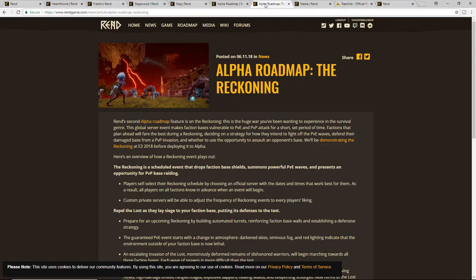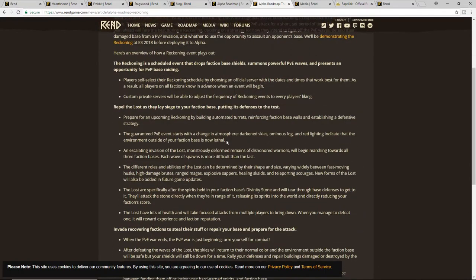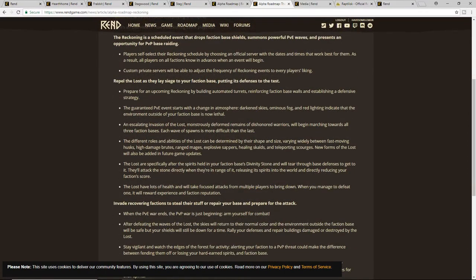During the Reckoning specifically, your bases are open — it allows other factions to attack your base, attempt to steal your stuff, steal your souls, and really try to change the outcome of the game. This is a big deciding factor of which faction wins and gets to ascend to Valhalla. After the Lost hit you, you can try to rebuild your base and defend it, or if you're the stronger faction you can go attack another faction's base.